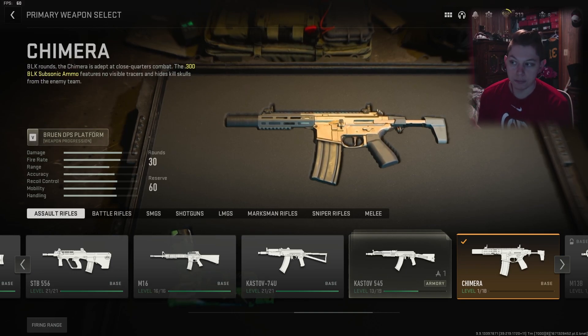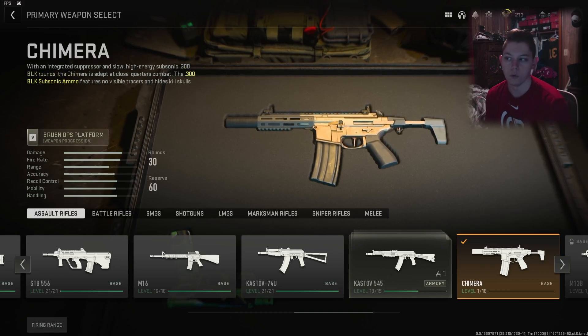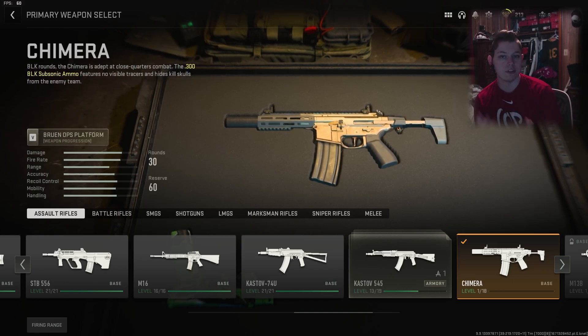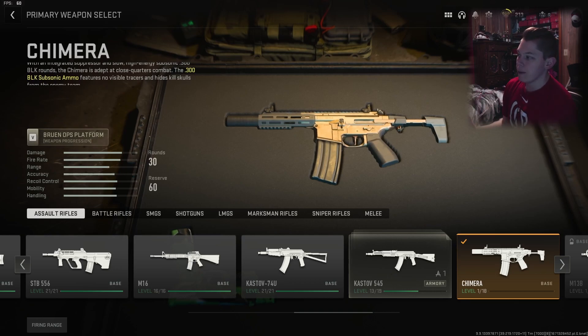It's been in previous Call of Duties, but around that time is when they stopped naming guns after their real-world counterparts because of copyright reasons and not wanting to pay royalties. The manufacturers of the firearms just didn't want their names attached to Call of Duty because of some Activision controversies. In this game it's called the Chimera.